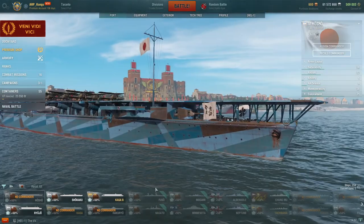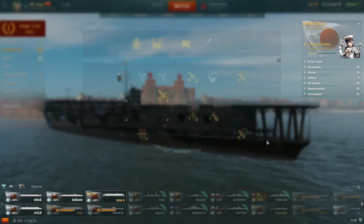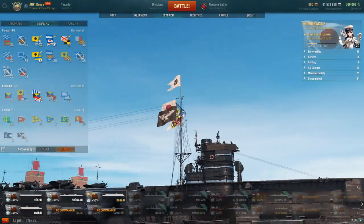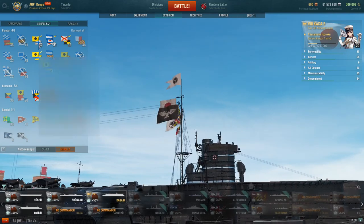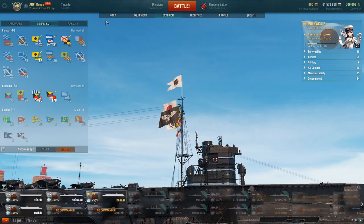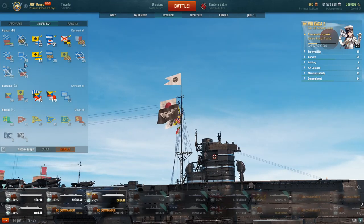In this battle I'm actually going to use my Haku captain, which is a bit different but still very similar. The only real difference is I have Enhanced Reactions instead of Dive Bomber Control, and Air Supremacy since he's from my Haku — mostly just to get a bit more EXP toward 21 points. For signals, I'm running the heal flag and DOT flags, because you have high-explosive dive bombers and torpedo bombers — higher chance to set fires and floods is just helpful. Take economic flags and whatever else you want.